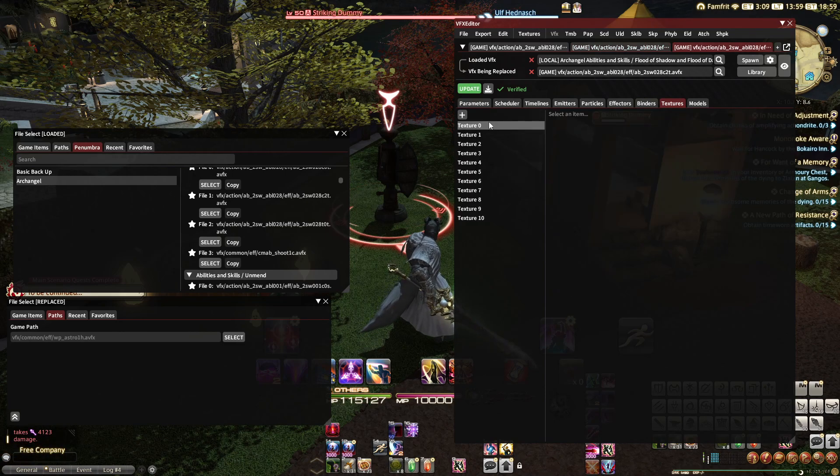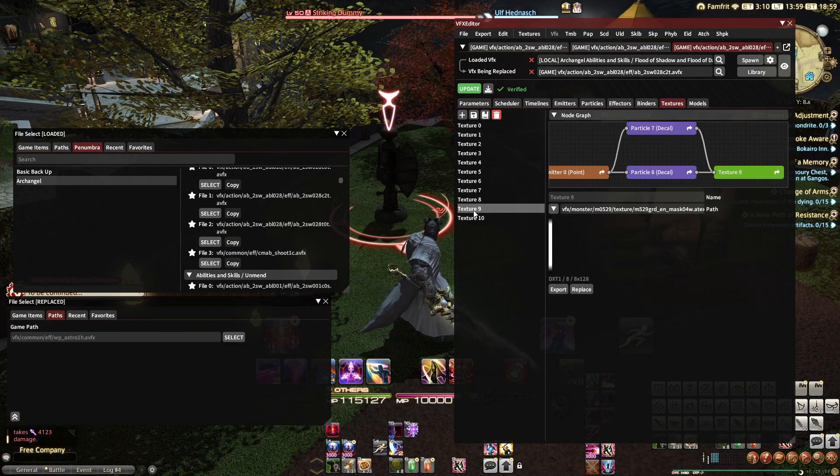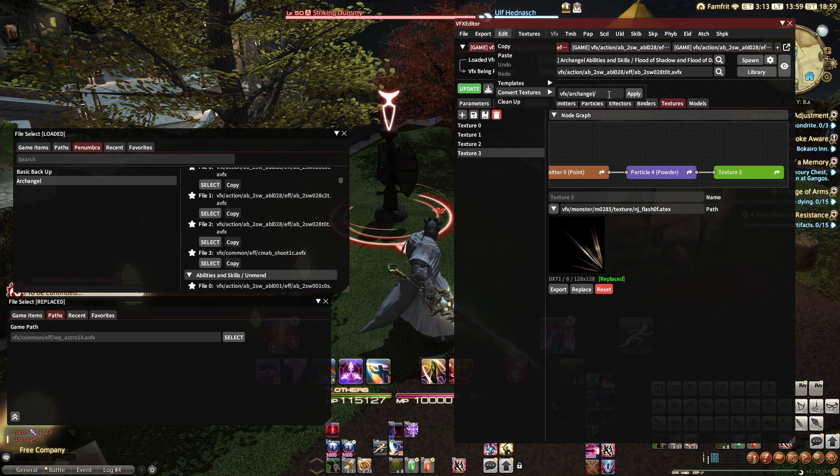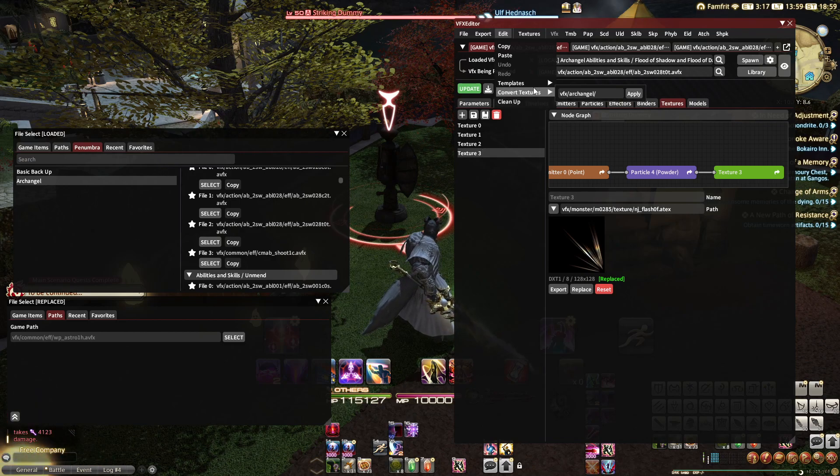As you can see, none of these broke, but I don't want them to possibly break in the future. Ocelot has added this very helpful convert texture tool — they are always adding things and making it so much easier on us. This convert texture tool will convert the file paths of all my visual effect textures. It's important that you use lowercase — uppercase may work in Penumbra, but it will not work in Textools. Lowercase is just a good rule of thumb to use.